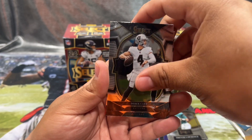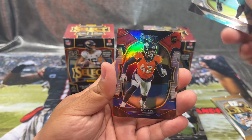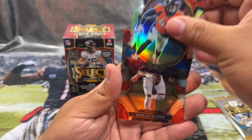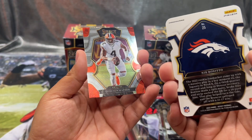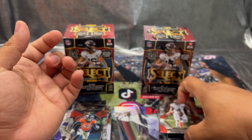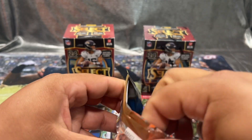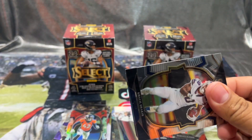Two more packs. Derrick Carr, Travon Walker, Nick Bonitto, and a Deshaun Watson. Nice little die cut there — D. Watt. That's our last pack of the last box, come on Zebra!